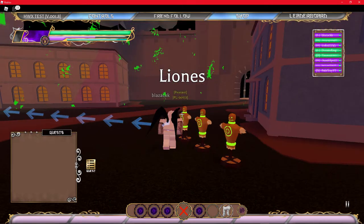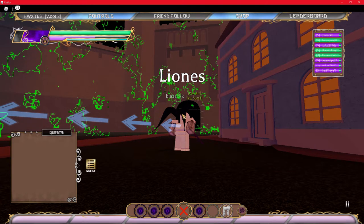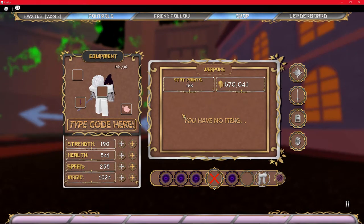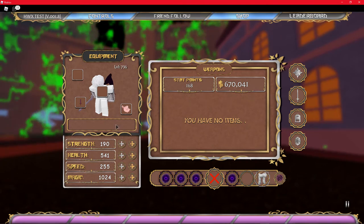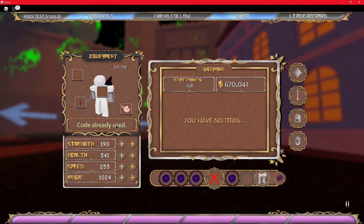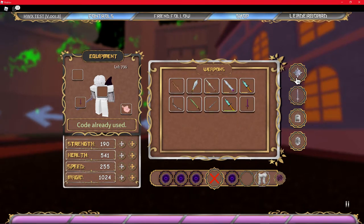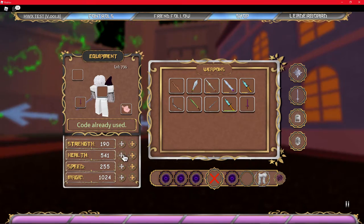Now let me show you guys how to get this sword I have, which is Zeldry's dagger — I think it was the Zeldi whip. I already used that code and it gave me this weapon. It's actually kind of good — it's a treasure weapon.